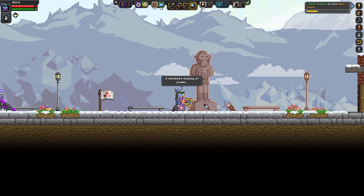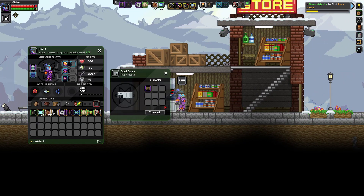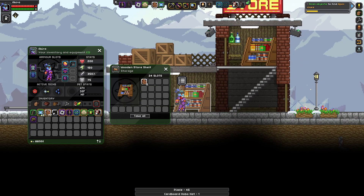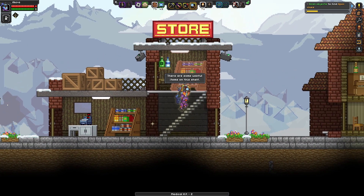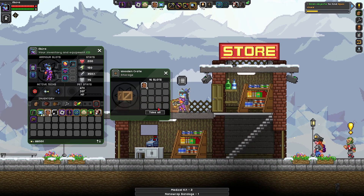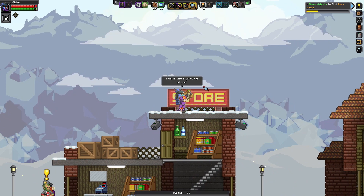Big Ape is watching you, outsider — yes, so I've heard. I think we've scanned this before, I'll just scan it again. 'A needless display of power.' This is a statue of Big Ape, as the Apex MiniNog like to depict him. There's a nice store here, a cardboard hobo hat, some pixels, med kits, and a merchant willing to sell and buy. There's also a nano wrap bandage — that's always useful — and some bed packs.